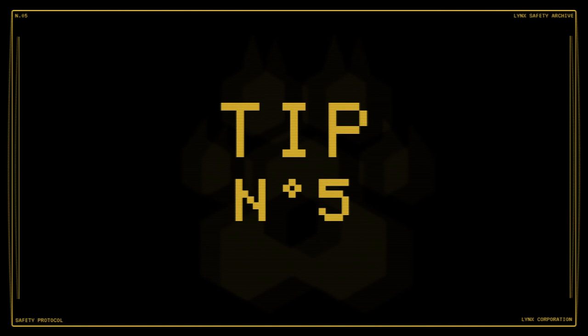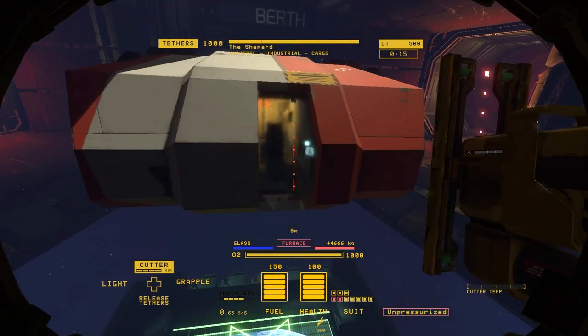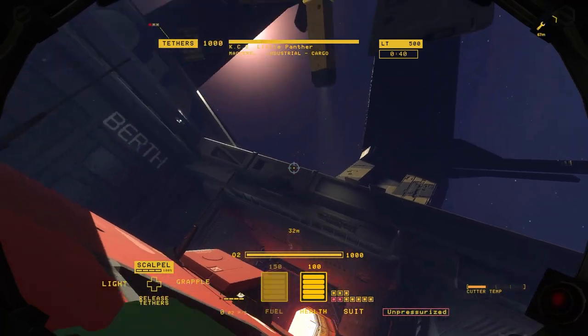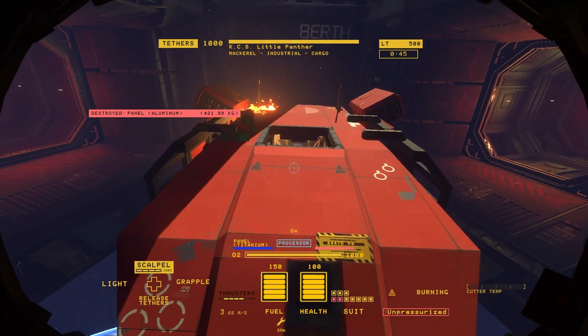Number five: atmospheric regulation. You will encounter some areas in ships that are still pressurized, and exposing them to a vacuum leads to a decompression event. The escaping oxygen hurls all loose objects towards the breach, and often results in an explosive chain reaction.